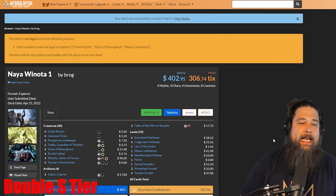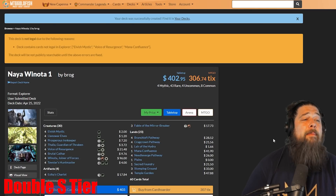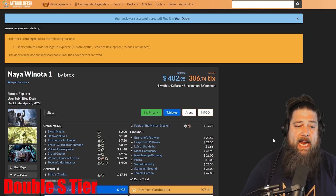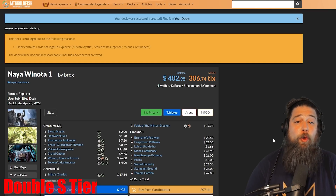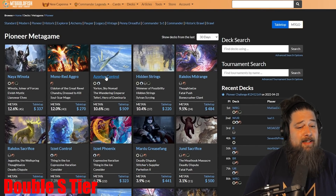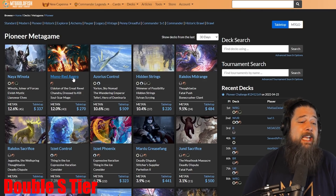First off, we have two decks that I'm putting in double S tier — the two decks I think are going to be the best in the Explorer format right out of the gate. These decks get special recognition because not only do they need basically no changes to port over from Pioneer into Explorer, they're also arguably the two best decks in full Pioneer. If you look at the full Pioneer meta, the top tier is Naya Winota, Mono Red Aggro, and Azorius Control. Those are the best decks in the format, with Winota maybe being a little bit ahead in terms of power level, but Blue-White also being really good, with Mono Red competing with the control decks.